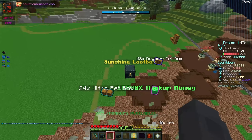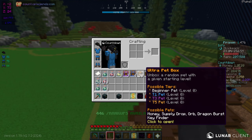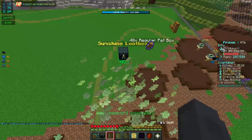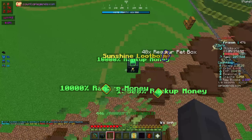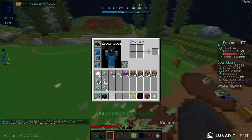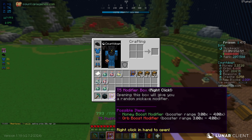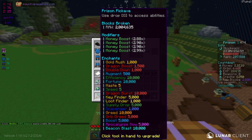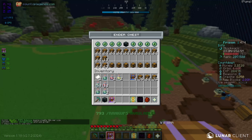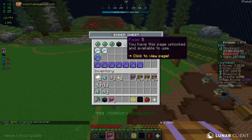Popping open the fourth one — got a bunch of rank up money, some pet boxes, some orbs, and another pet scroll. Not too bad overall. The last one gave us some rank up money, some pet boxes, more rank up money, and then three more tier five modifier boxes. We now have six tier five modifier boxes, which is insane. My pickaxe already has some really good money boosters and I have an extra 2.78 modifier in my PV to apply.